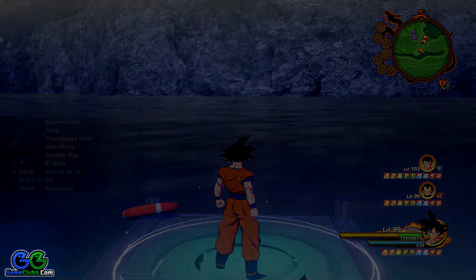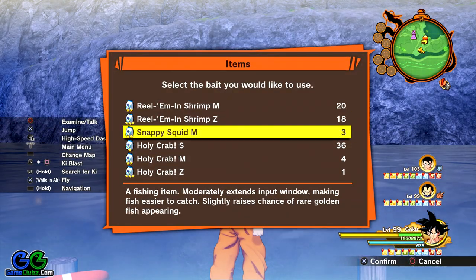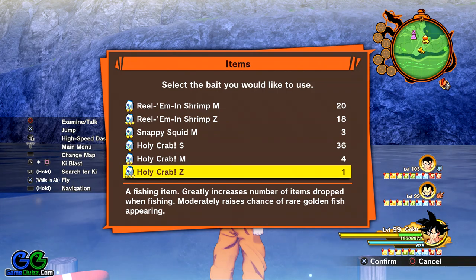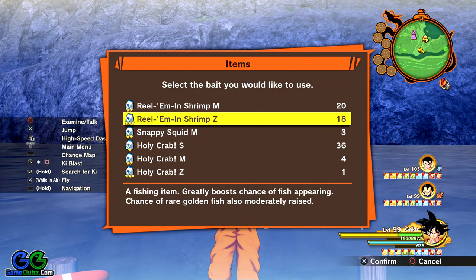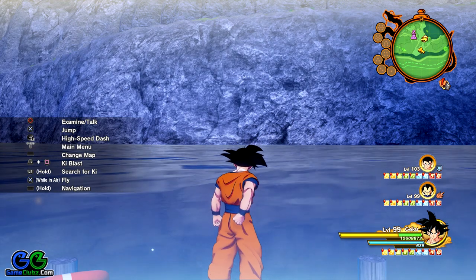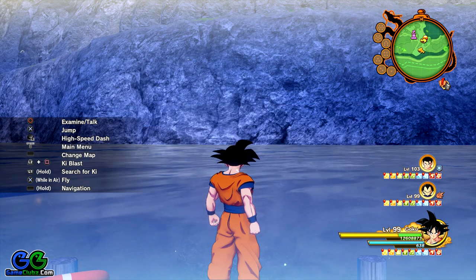You don't need the golden trout for a quest, but you will need one if you want to fill all entries in your Z encyclopedia. I'm going to use bait — I've got all these baits just by exploring. I never bought a bait in this game, not even once, so bait is pretty common. Now let's see if we can catch a trout.